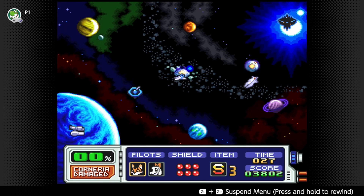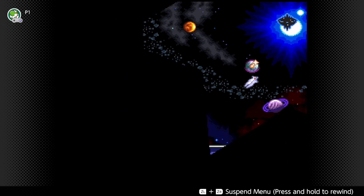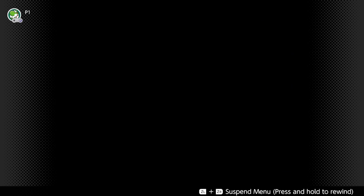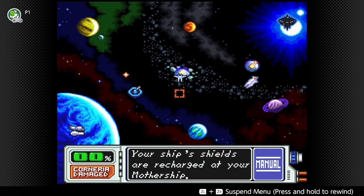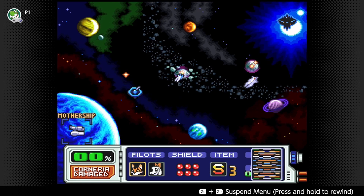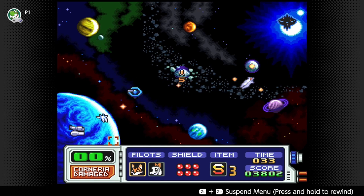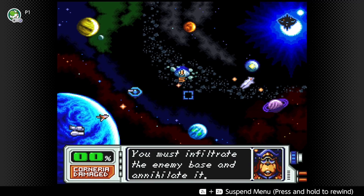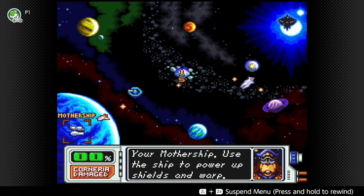Now how do I heal up? You need - a pet rat is running about. The fuck? Oh my god. You can have like a boss on the map now? Your ship's shields are recharging at your mothership. Holy shit, they're coming. We can do this. Hunter. Fighter. What's our missiles? Power up shields and warp.